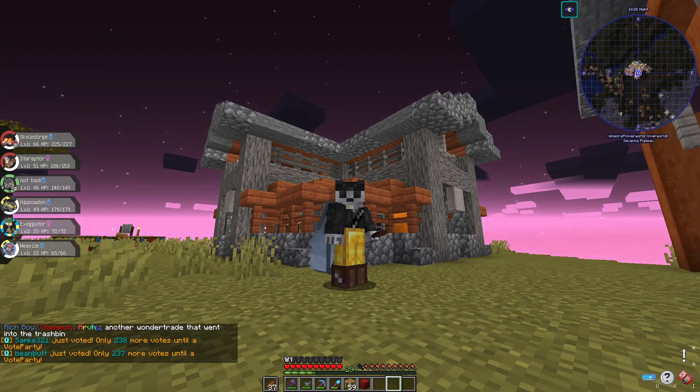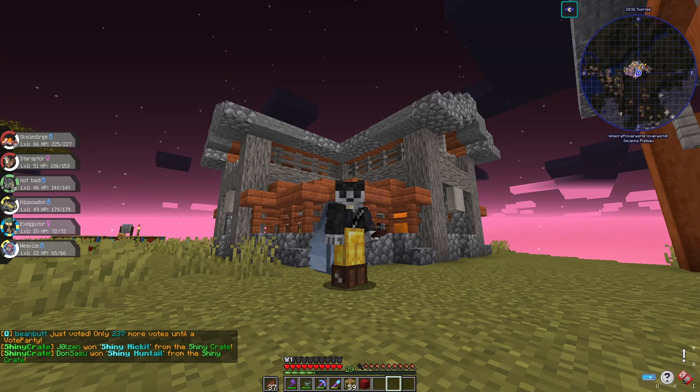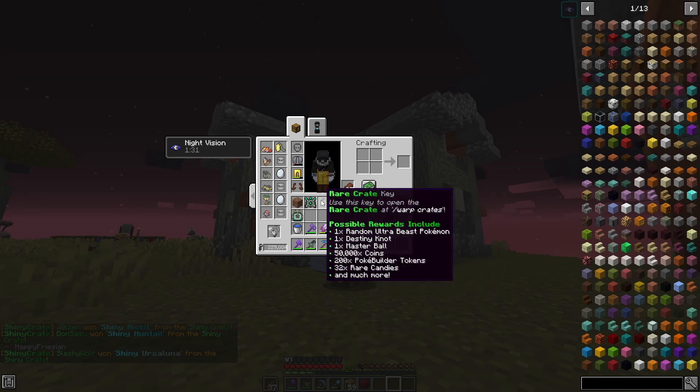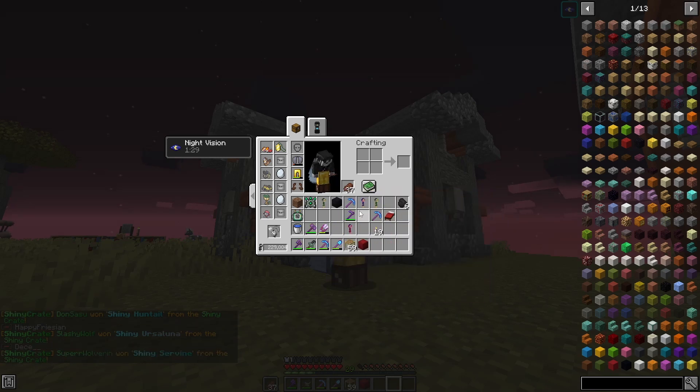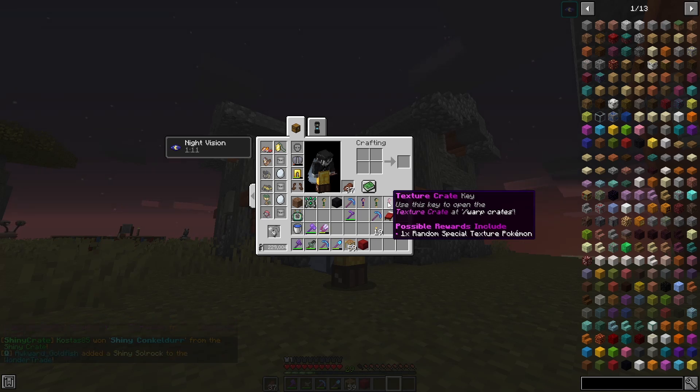Now that we've caught some Pokémon, let's talk about some changes they've made to the server since I last played. That just was a vote party, so we got some more crates to open, and I've obtained a texture crate key — because there are new textures for certain types of Pokémon. Crystalline forms have apparently been added to that crate. We'll try our hands and see if we can get one because they look kind of cool. We'll do that later.